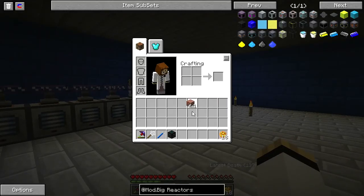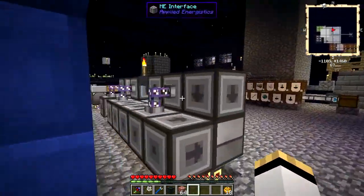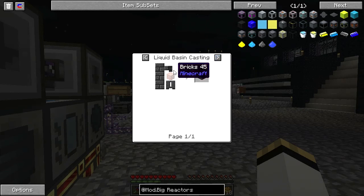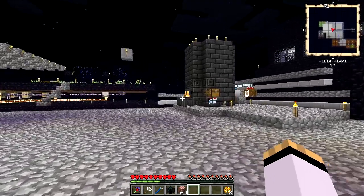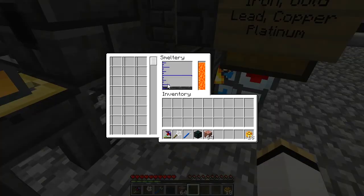Let me go show you how to get started with Tinker's Steelworks. The first thing that you need to make utilizes this, and you take it and you pour seared stone over it, getting yourself scorched bricks. Scorched bricks are one of the basic components of making a Tinker's Steelworks steel forge. These 17 blocks of seared stone are the result of four stacks plus 50 stone.